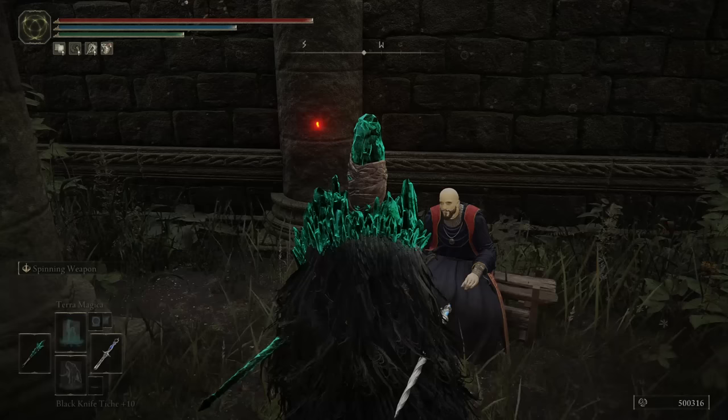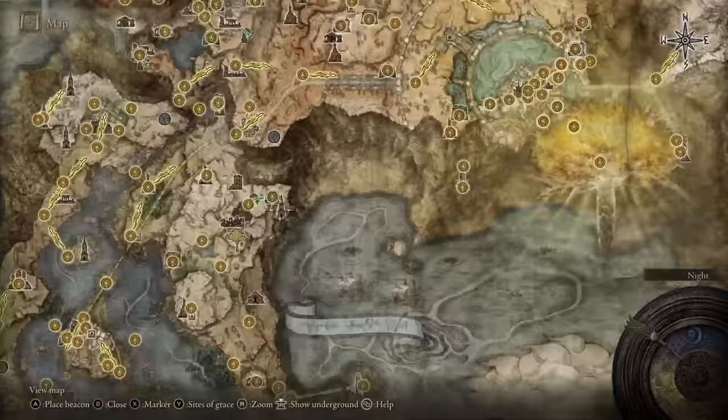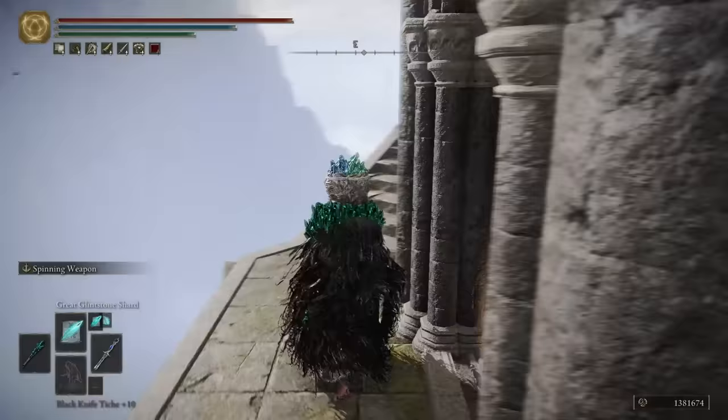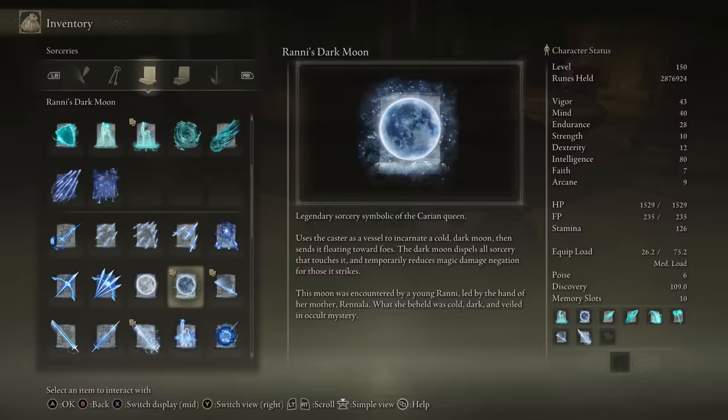Hand the key over to Thops at the Church of Irith. In return, you will receive the Erudition gesture. After that, head to the Converted Fringe Tower from the Grand Lift of Dectus grace location. Make sure to equip the Twin Sage Glintstone Crown and perform the Erudition gesture to remove the magic barrier and gain access to the tower. From that point, simply make your way to the top of the tower and open the chest to obtain both spells.